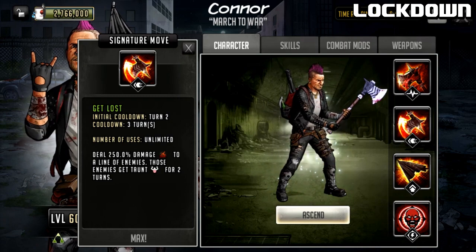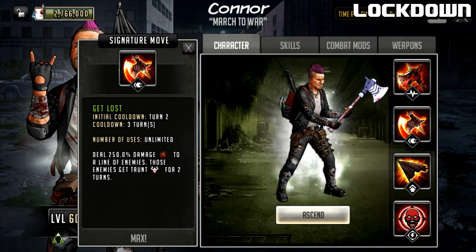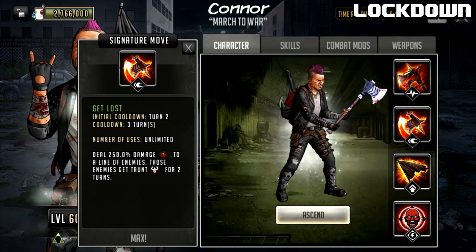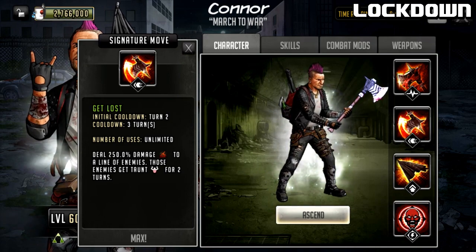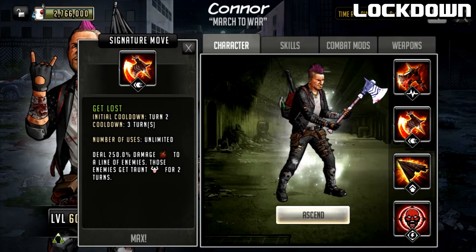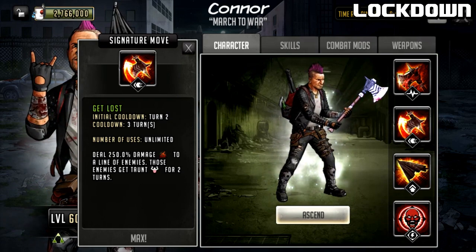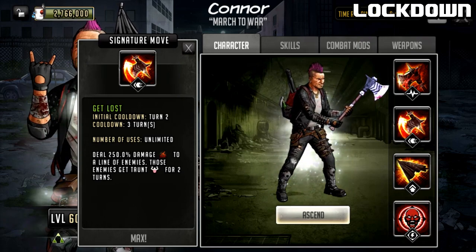Based on his rush and signature move, he has 100% attack suited for attack teams and no crit multiplier is required. The enemies getting taunted might offset the AP gain required, because every time you get attacked by a taunted character it is a guaranteed 5 AP. So you could potentially sacrifice AP on attack on a defense team and also not need any AP gain boost on an attack team to get the rush naturally. That is actually going to be quite useful, especially on a defense team.